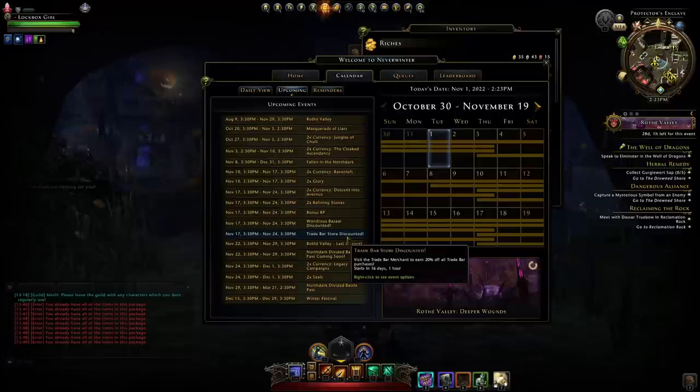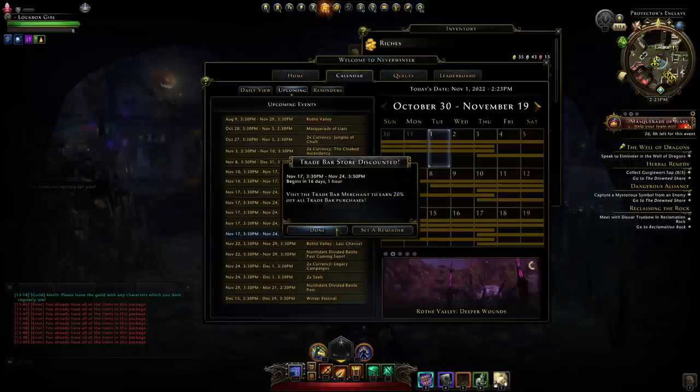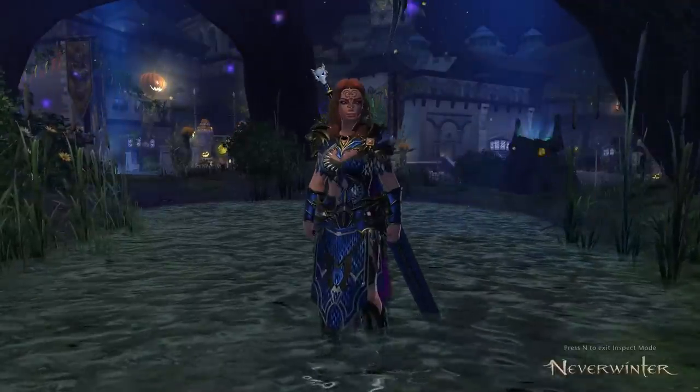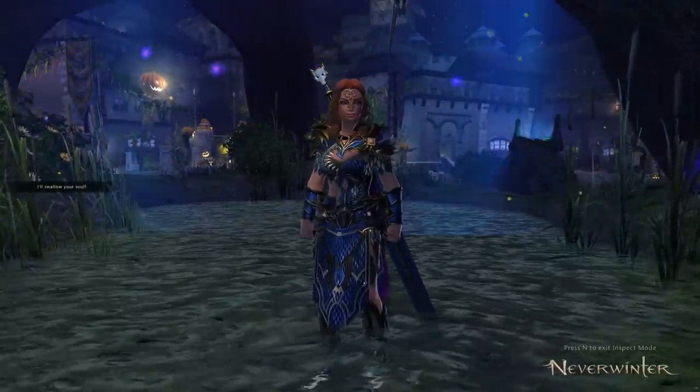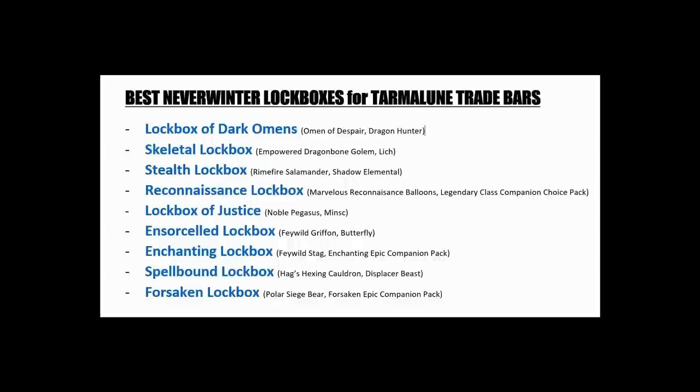You can get a 33% discount so that you only spend 2 trade bars per token, and that event is very close — coming up November the 17th. The best strategy for new players in my opinion is to get a VIP, save up your keys, and open one of the following lockboxes. You can buy these lockboxes from the auction house from other players; they are no longer available from the game itself, though they should be relatively cheap.